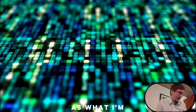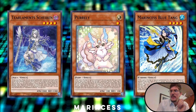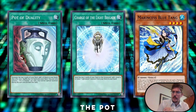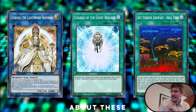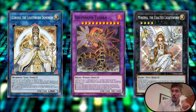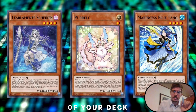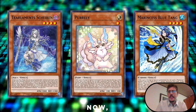To show you an example, what do Tearlament, Shearen Purely, and Marincess Blue Tang all have in common? And to sweeten the pot — see what I did there — what do Pot of Duality, Charge of the Light Brigade, and Sky Striker's Airspace Area Zero have in common? What about these extra deck monsters? Well, if you're very astute, these cards all either excavate the top of your deck or send cards from the top of your deck to the graveyard and do something — they'll add it to your hand or trigger a cool effect.